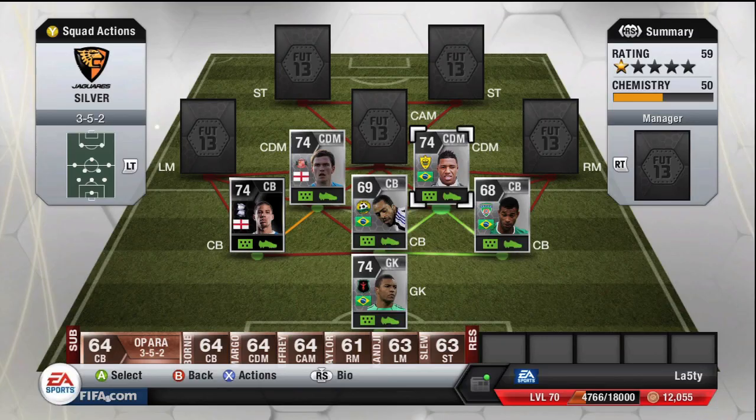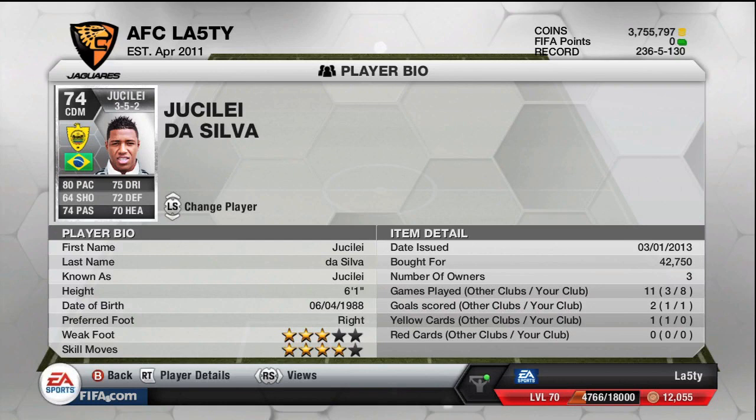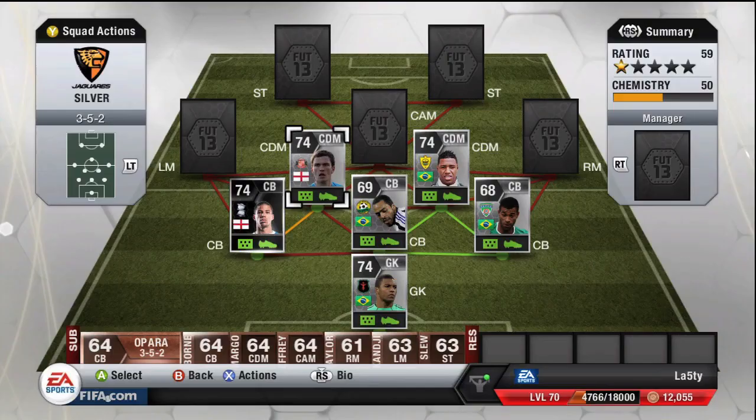Now the two CDMs in this squad: Craig Gardner on one side and Juicely on the other — two very expensive and very good CDMs. Juicely has four-star skills and three-star weak foot; I absolutely love the guy, he's an incredible player — six foot one and costs about 42k. Craig Gardner will cost you about 32 to 35k with two-star skills and a three-star weak foot.